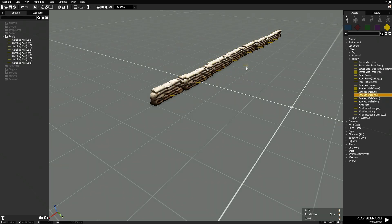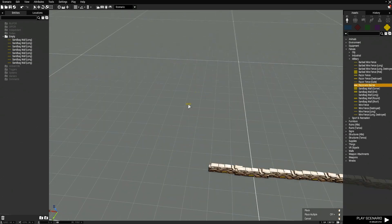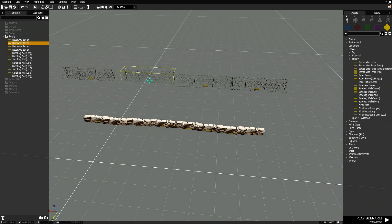Hello, today I'm going to be your host, the wonderful and amazing Kevin Charisma, and today we're going to be asking the question of why do the AI occasionally pass through fortifications in solid walls?